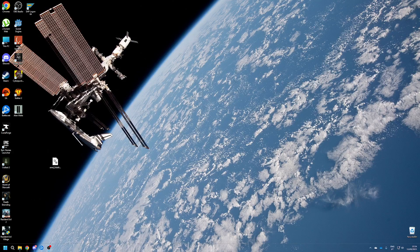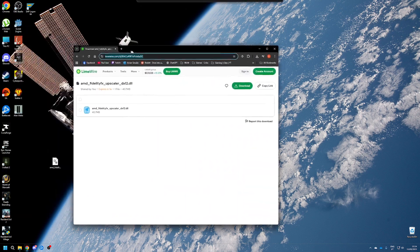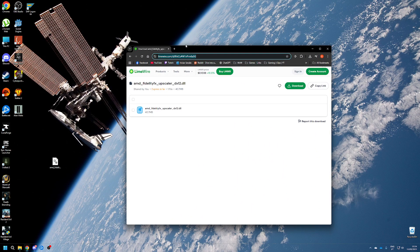First, you need to download the DLL file, which I'm going to link in the description. By the way, this is done using OptiScaler — if you don't know what OptiScaler is, there are plenty of YouTube videos about it, check it out.